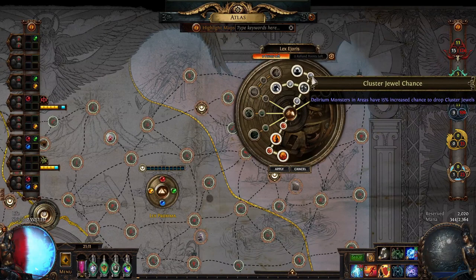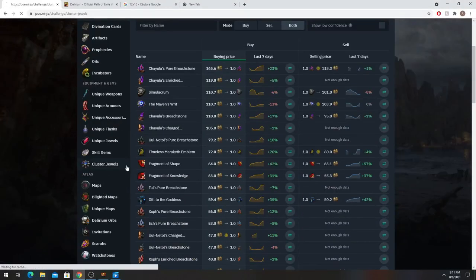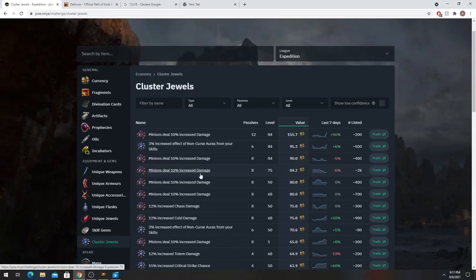The small Delirium nodes over here give you extra chance to drop cluster jewels, which can go for a decent amount. You can see right here a very good amount of chaos. I drop like three minion cluster jewels so far today — they drop like candy if you farm as much as I farm.